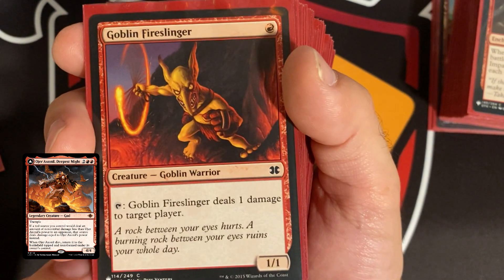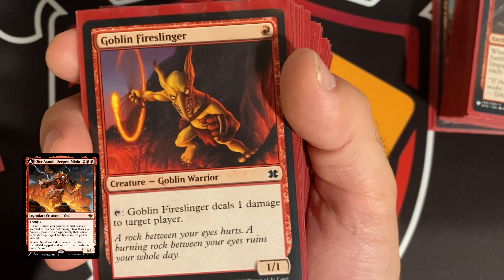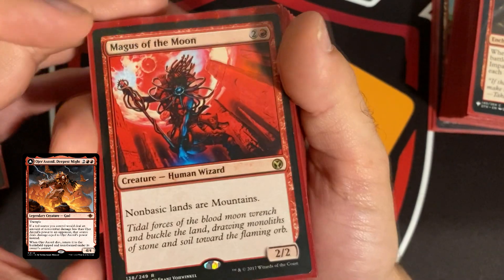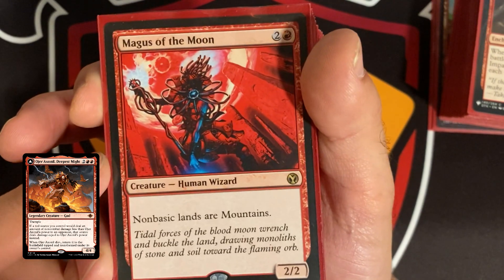Goblin Fire Slinger costs one and deals one damage to target player — not bad for a headstart and dealing with an immediate threat. Magus of the Moon makes non-basic lands into mountains. There are 30 basic mountains in this deck and only four non-basics, so this is obviously going to slow down opponents.